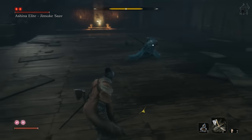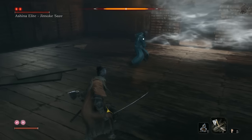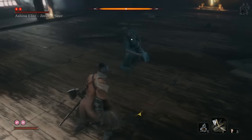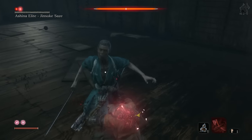This will build up his posture bar quickly, as it's only small, allowing you to take off his first health bar before you run out of spirit emblems. You can then finish his next phase by using this tactic again, but this time hitting him with your sword instead of the axe when you dodge.